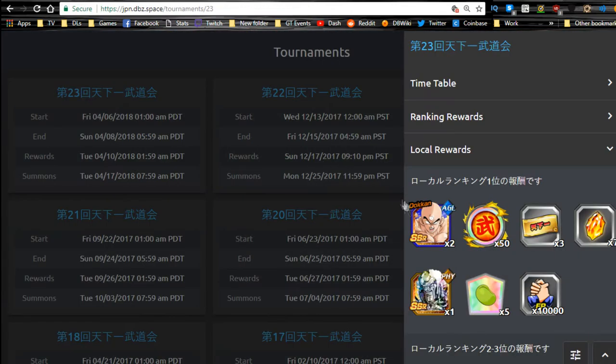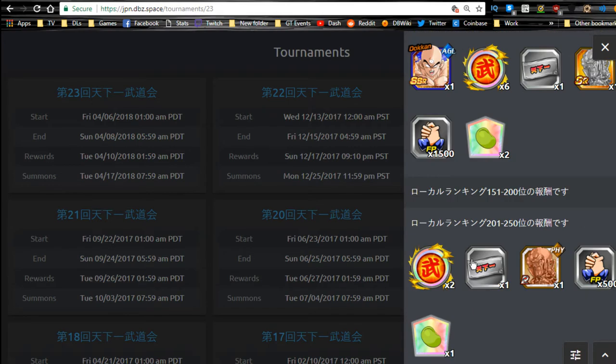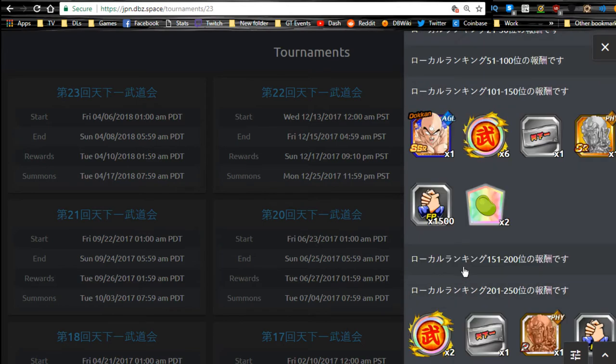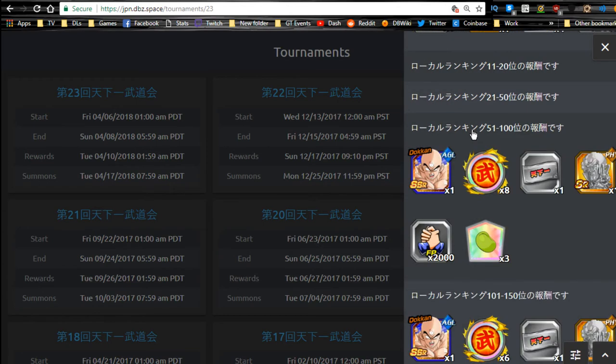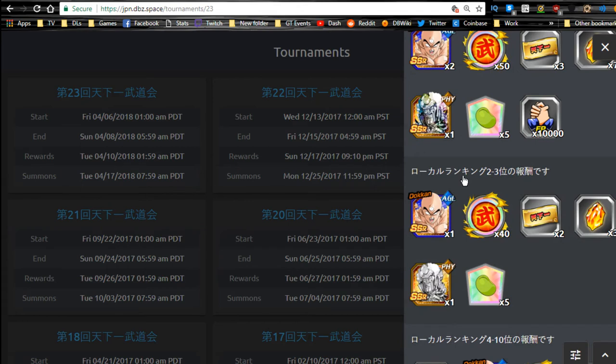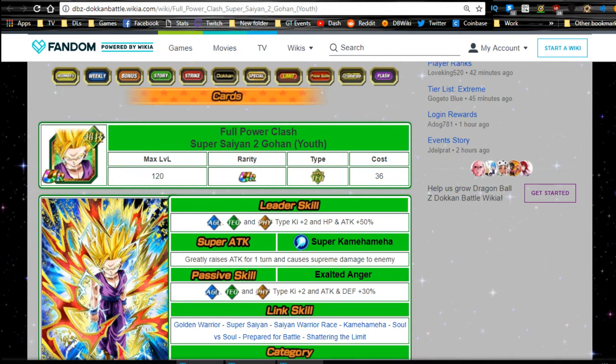You also get the LR TN from the reward. In order to get the medals you need those master marks, which are all available from local rewards. First place gives you 50 of them. Every place gives them to you, but if you come in the last 50 you're only going to get one. You need to place in the top 100 to at least get one Dokkan awakening. Locals is a lot easier - I usually place in the top three myself.